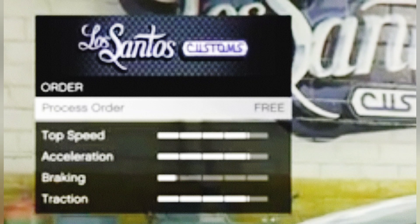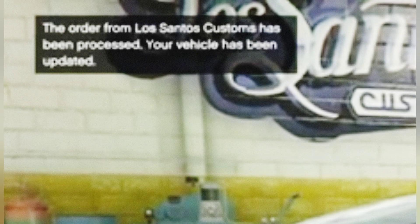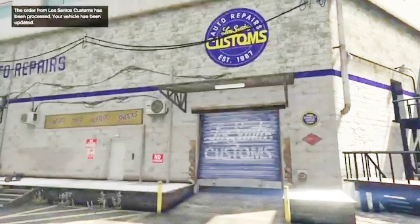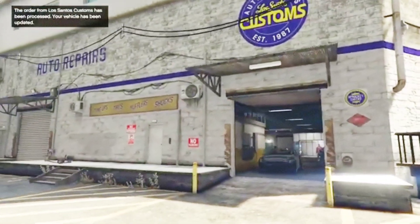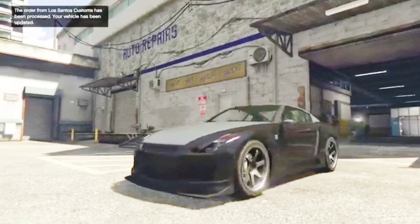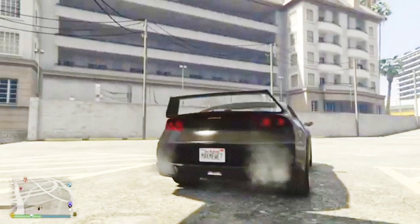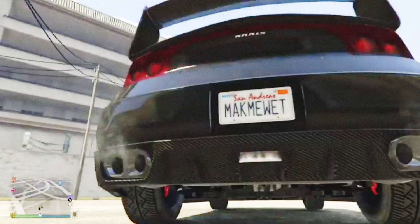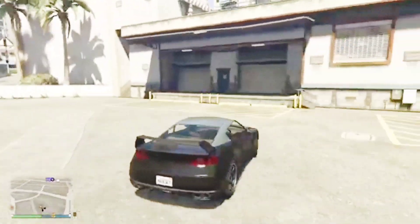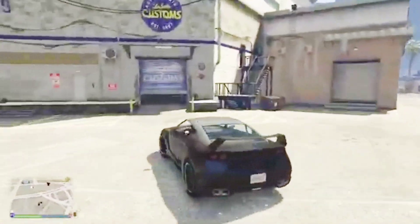As soon as you click that it's going to kick you out of the garage, and when it kicks you out, if you look at your plate you're going to see that the plate you just created on Rockstar Social Club is now on the back of your vehicle — which is exactly what we wanted to happen. Now if you drive back into Los Santos Customs you'll see that all your plates will now appear.